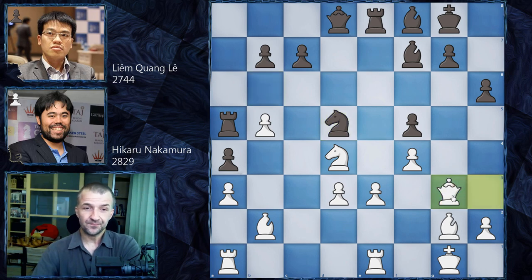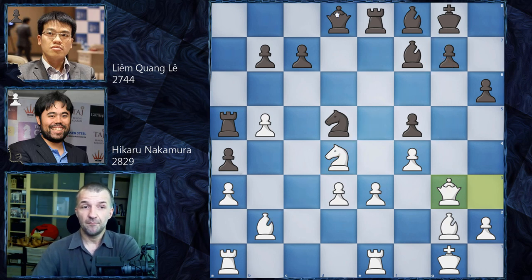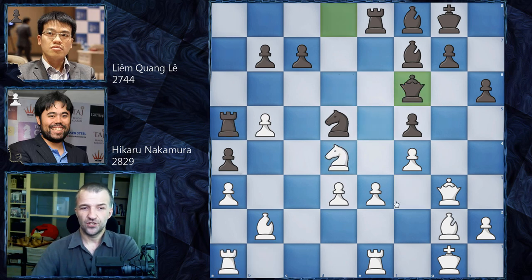This is why we have Qg3, already preparing some shady action on g7. Black has to be very careful — this bishop is a very important defender of the position. But we have Qf6, Liem wants to play against this bishop since it's undefended. It was very important to defend the bishop then move the knight. For example Ra8, then Nf3 and the queen has to go to d6, then Ne5 — this knight gets a very nice outpost and white's position is still really great.